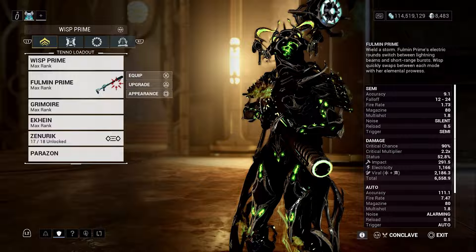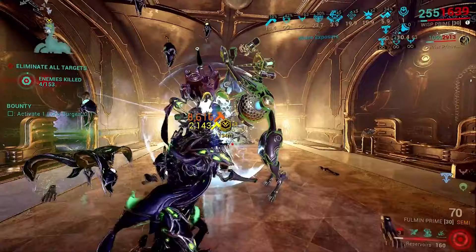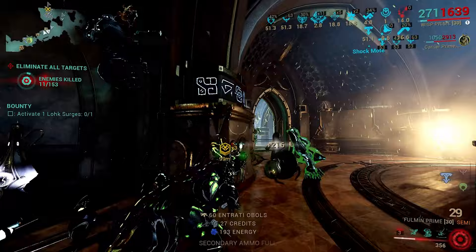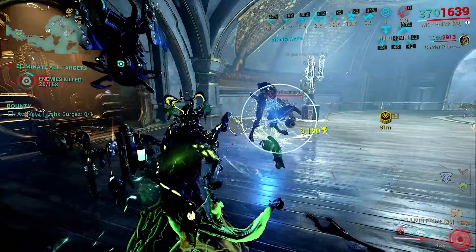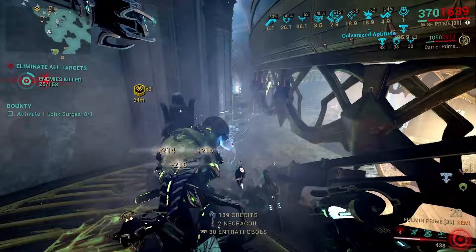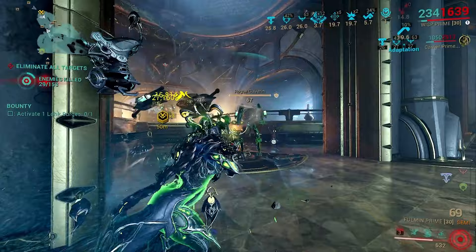So I start off my solo farming by quickly getting my first shot in, then I cast all my Reservoirs and move forward — move quickly, move fast. If there's a bounty where you have to kill them within five to six minutes, you definitely want to move quick and fast. Keep an eye on the time limit for the Reservoirs and cast them again.